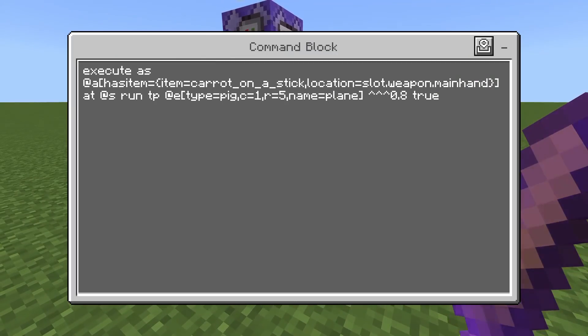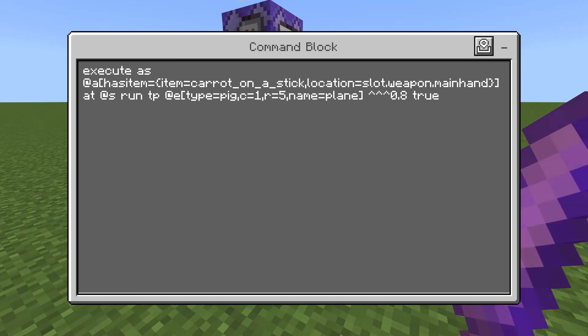The very first command is an execute. It's going to be checking if I have a carrot on a stick in my main hand, and then if it is, teleport this pig named 'plane'. We have three carets and then 0.8 — that means it's going to do 0.8 blocks in front of whatever direction the pig's looking. That's what makes it go forward.